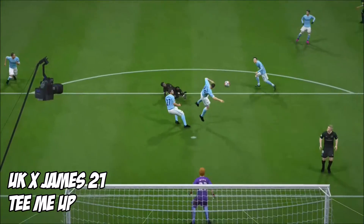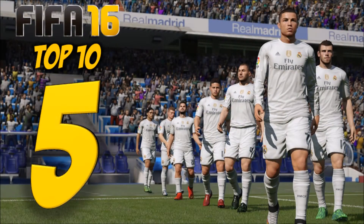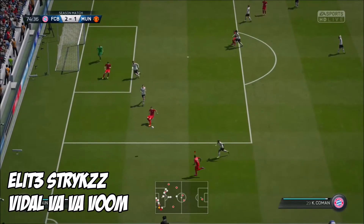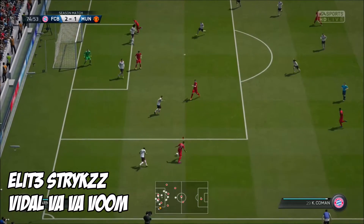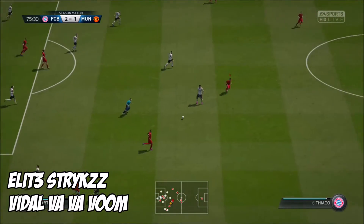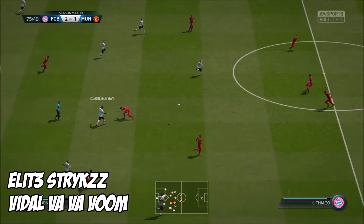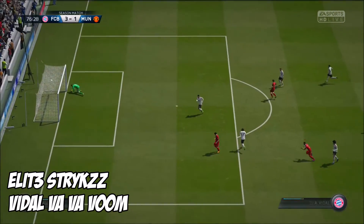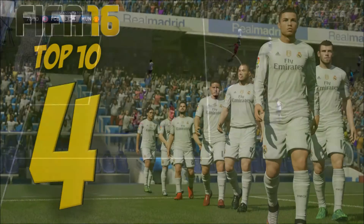Flicks it up for himself and into the top of the net. At 5, it's Elite Strikes with Vidal Vavavoom. The keeper makes a great save, thinks he's making his way in, loses out, breaks free, gets the ball back — one-touch pass through, and watch this for a finish. Underside of the bar, over the line and in.